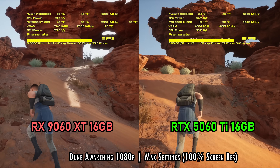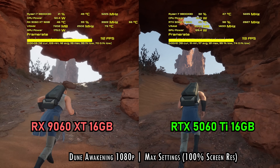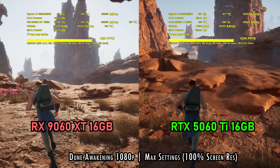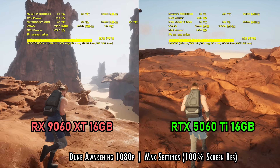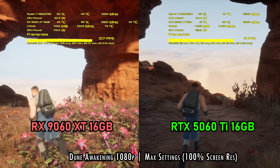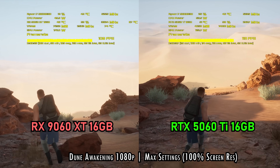Here's where we'll start off with Dune Awakening — this game was just launched yesterday, and I decided to throw it into the mix. Here's what we see at 1080p max settings. We're going to show you guys side by side, just the comparisons here so you can see what's going on in real time. The RTX 5060 Ti 16 gigabyte as well as the RX 9060 XT 16 gigabyte are performing very similarly in this game.